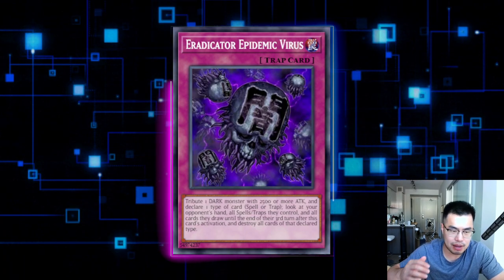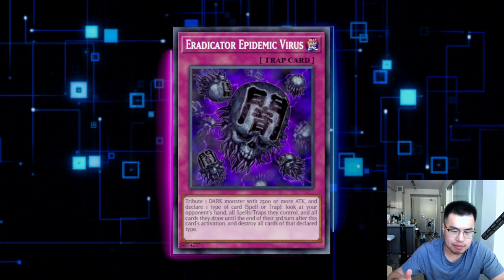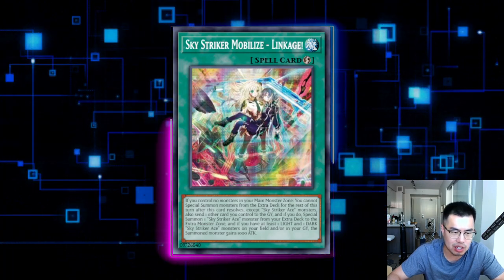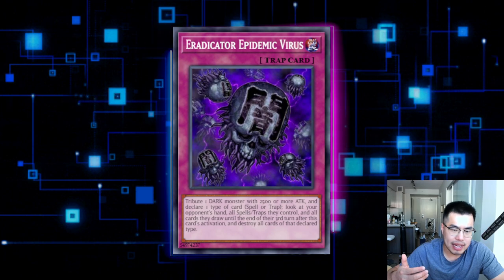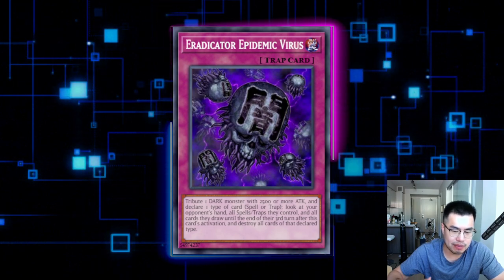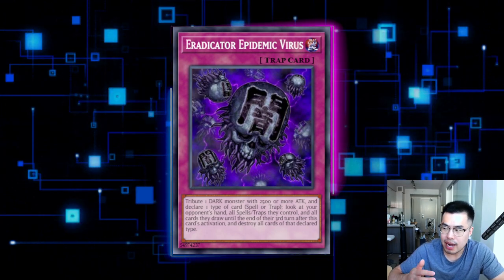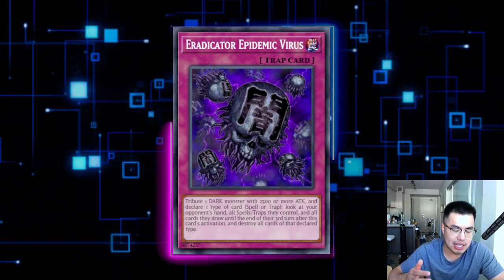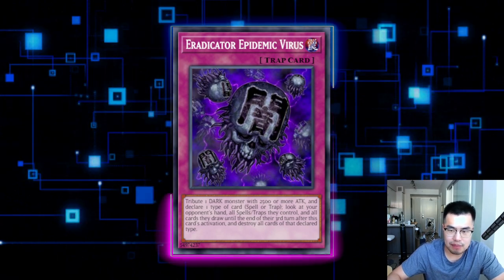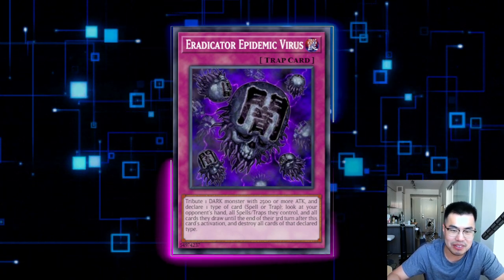The last card I want to talk about is Eradicator Epidemic Virus. This is a huge blowout against Sky Striker because you rinse their entire hand of spell cards. It can be a little bad when they chain Linkage to get a monster on board and then recycle cards back. Generally having Eradicator with even one omni-negate or one interaction is enough to win — Eradicator often just ends the game on its own. Just be aware, and don't sink all your resources into making an Eradicator without backup. If your deck is good enough to play Eradicator you probably have other negates in hand, so it's more than good enough. That's all I had about Sky Striker — if you guys have tips for beating the matchup, let us know in the comments. See you guys in the next video!